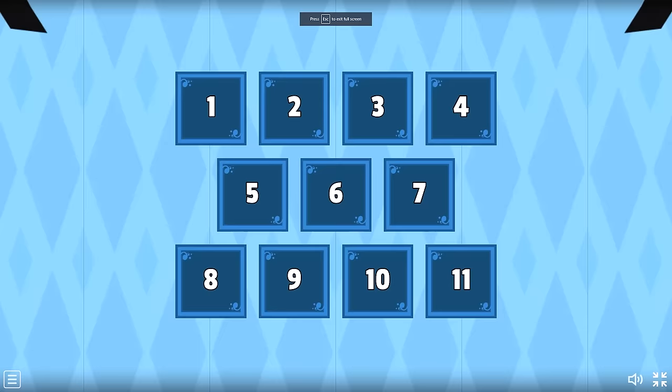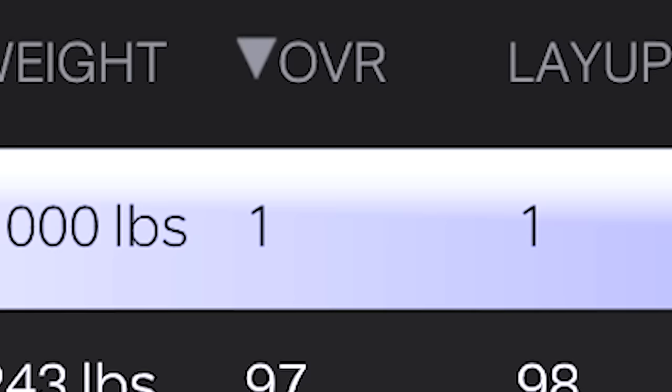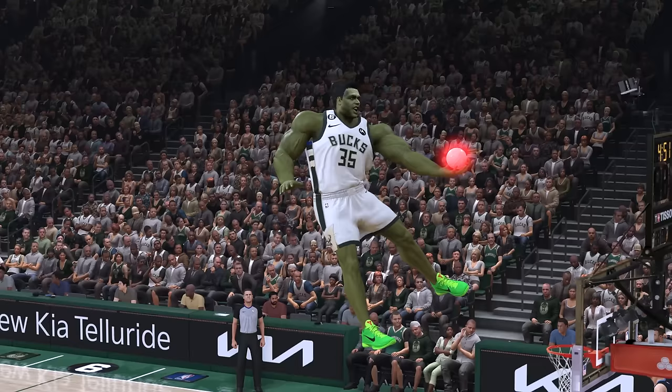Today I put the Hulk in the NBA, but he's one inch tall — look at that, he's so tiny. Every challenge we complete, we get to upgrade his height by one foot. If we upgrade his height to 10 feet tall, we unlock this one million overall Hulk that can do anything.